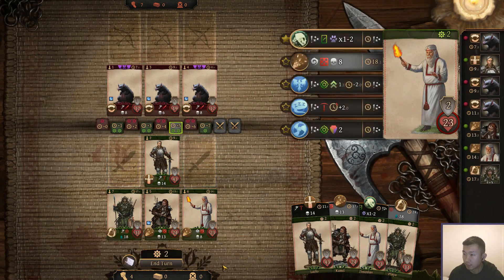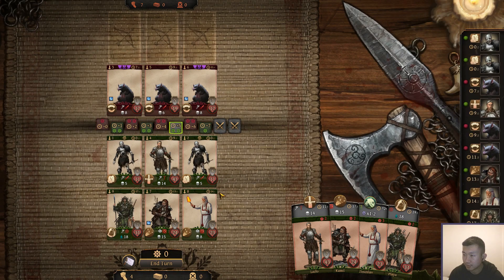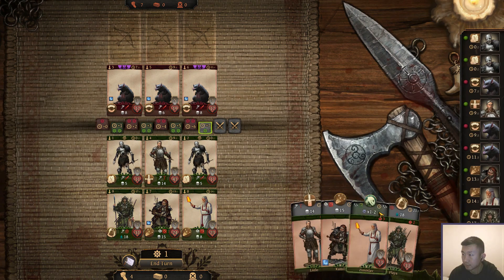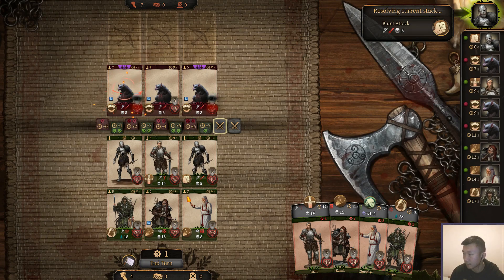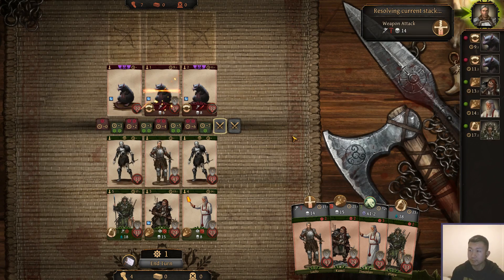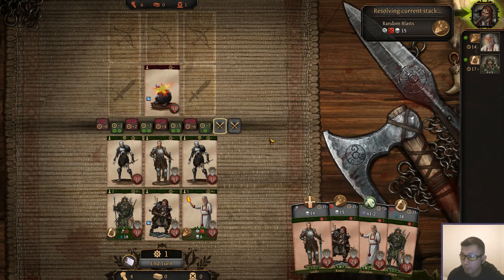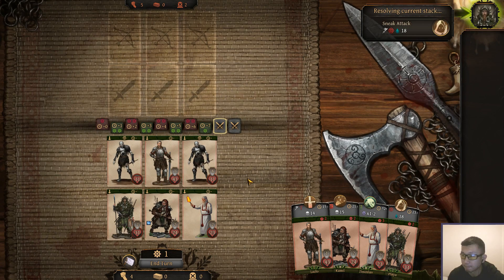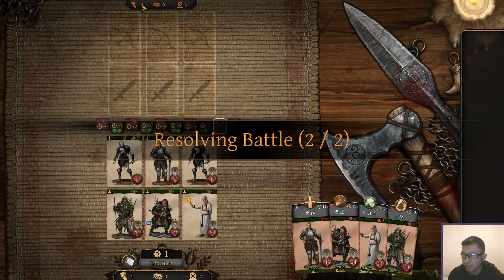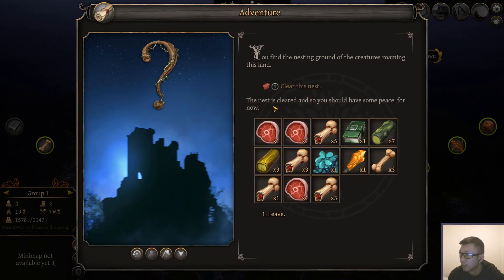I'm going to put out two Skeletons. Pretty good — my estimate was almost correct. I can't play anything else, so let's end the turn. Boom — huge damage. And now we're attacking their hand, because they have nothing else left on the board. The nest is cleared, and so you should have some peace for now.